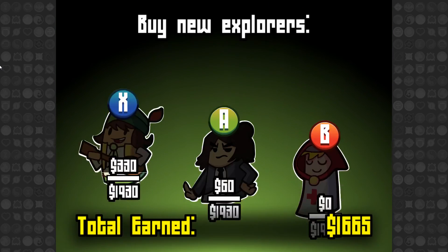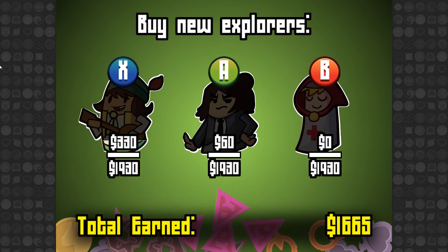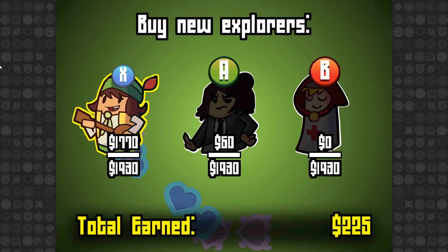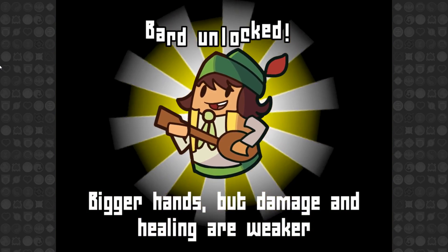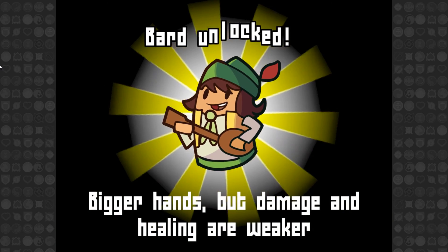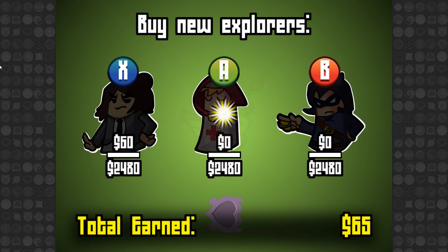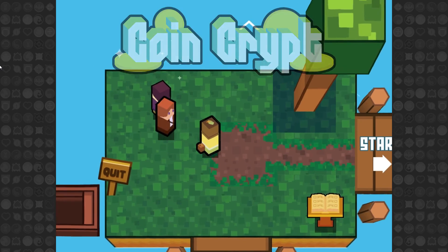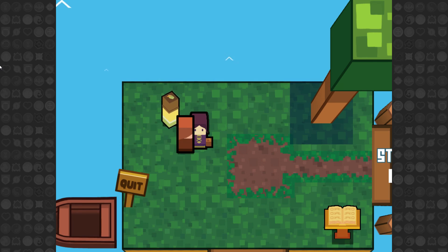So here's where you see what happens after the game. As you can see, I can pump money into a bunch of different character classes. And this time I have earned a total of 1,665, just based on how well I did. So let's just pump those all into this character, and I've unlocked the Bard — bigger hands, but damage and healing are weaker. So then I can just keep pumping into the next class, and to choose your class, I think you just kind of talk to them over here.